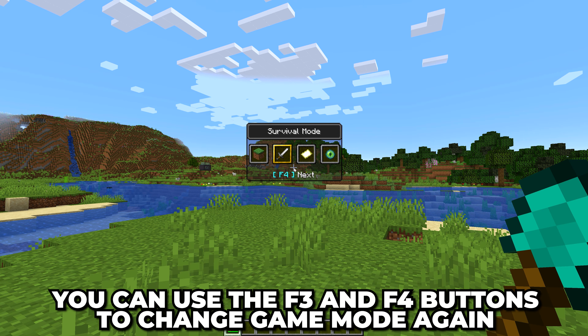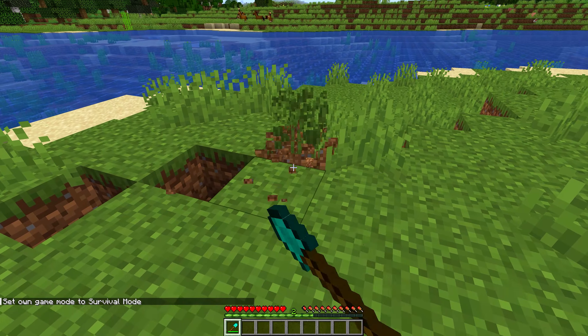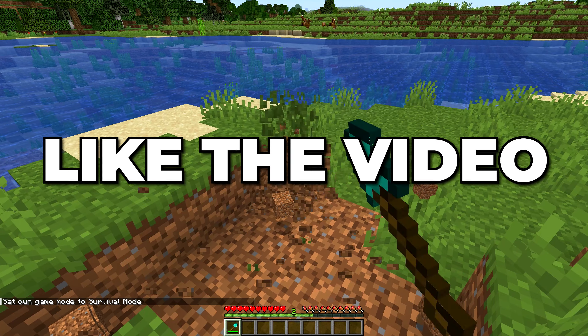Of course, you can use the F3 and F4 buttons to switch game modes again whenever you like. You now know how to change game mode in Minecraft. Please leave a like if you found the video helpful.